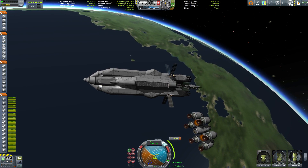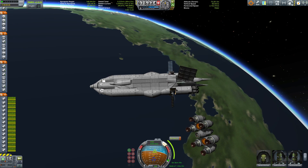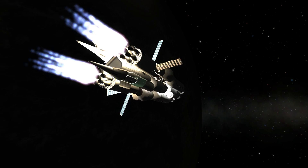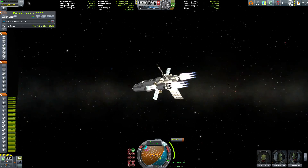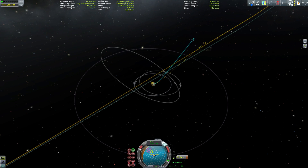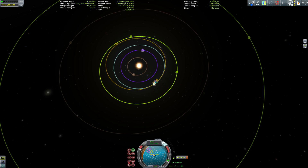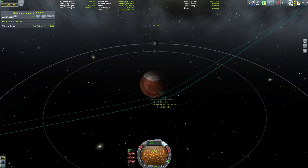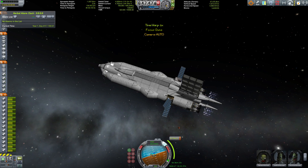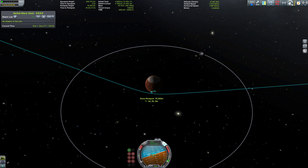Once in orbit we can open up the radiators, because it has a lot of nuclear engines, and open up the solar panels. This huge thing — the Duna Cruiser or whatever I called it, I've honestly forgotten — we get a Duna encounter very soon, just have to make some adjustments.